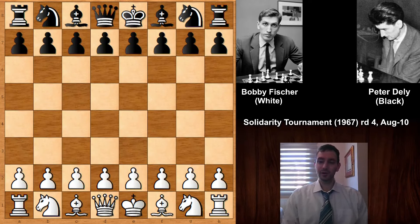Hi everyone, today I have another MAC chess game by one of our chess heroes, Bobby Fischer. Fischer had the white pieces and his opponent was the Hungarian chess champion and international chess master Peter Dely from Hungary. He was the Hungarian chess champion from 1969. This game is from a chess tournament in 1967 which Bobby Fischer won very easily, with about 20 players competing.